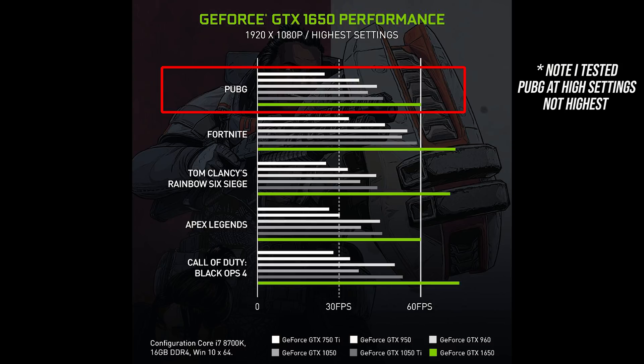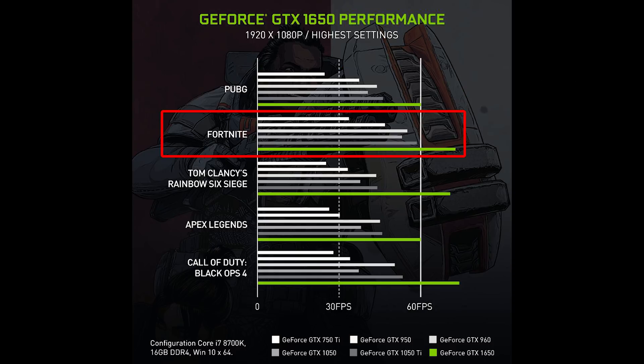PUBG seems pretty easy to work out — 60 FPS at 1080p in their 1650 test, and it looks like around 46 or 47 FPS for the 1050 Ti, just 2-3 FPS below my results. That would mean Nvidia are claiming a 30.4% performance increase, and I was seeing almost a 31% boost, so that's looking about right. In Fortnite, Nvidia appear to show 59 FPS with the 1050 Ti and 74 FPS with the 1650 — fairly close to my results, though resulting in a 25% improvement, which is a little above my 20.5% difference.